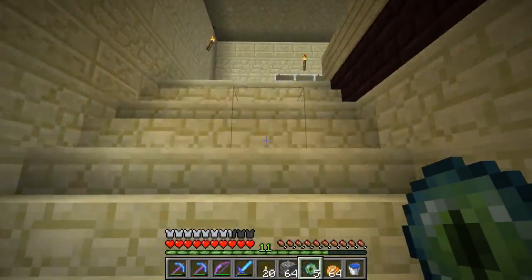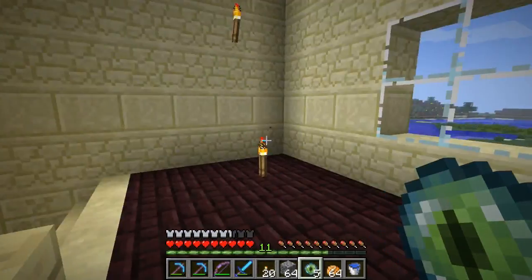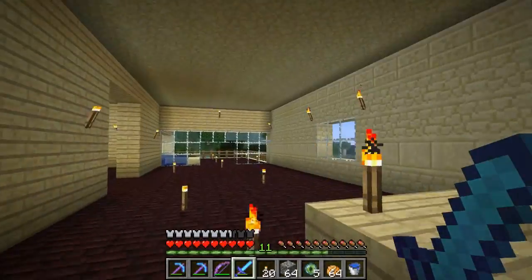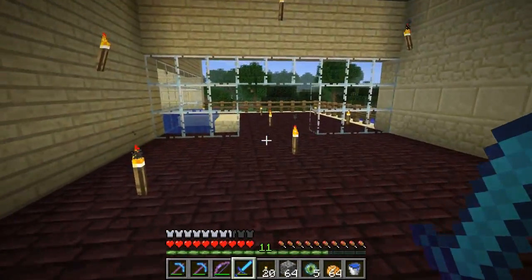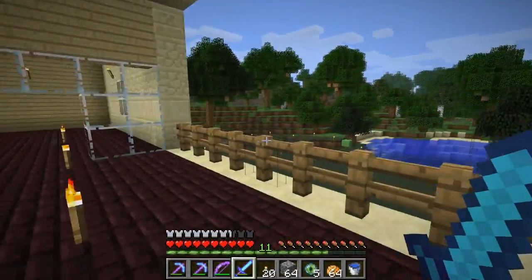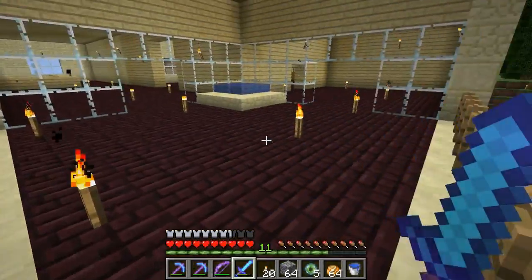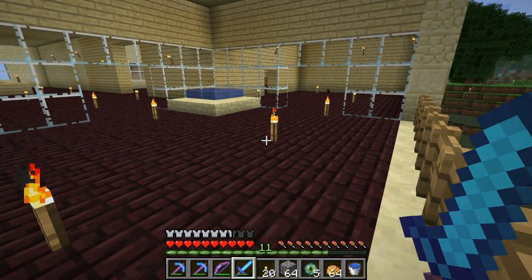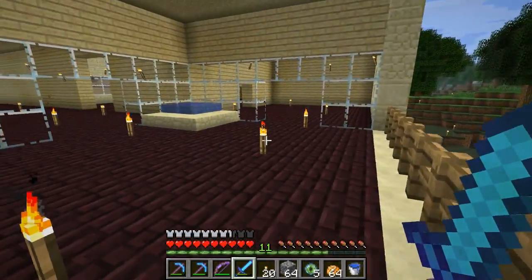Basically, I tried to farm enderpearls but I wasn't doing a very good job of it, so this is what I have for now. I've put the entire roof in — these are half slabs so nothing will spawn up there. I put in a little roofed kind of patio area on this section — not quite a balcony — fenced it off for good measure.